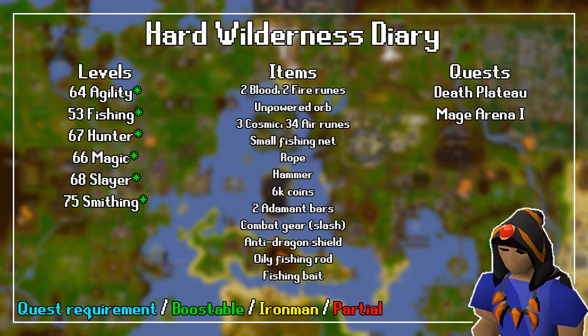For the item requirements, you need any God Staff, 2 Blood and 2 Fire Runes, an Unpowered Orb, 3 Cosmic and 34 Air Runes, a Small Fishing Net, a Rope, a Hammer, about 6,000 Coins, 2 Adamant Bars, some Combat Gear with a Slash Weapon, an Anti-Dragon Shield, an Oily Fishing Rod, and Fishing Bait.